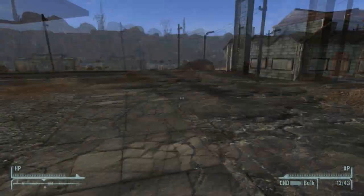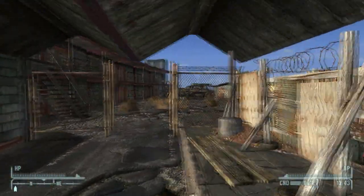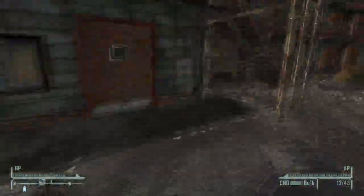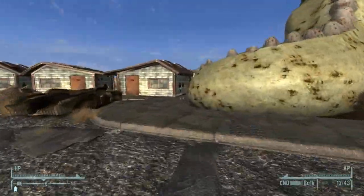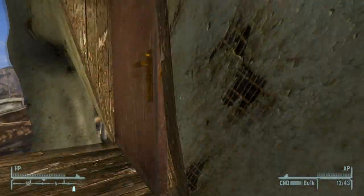We are here to check out something inside the Dino Delight, or whatever the hell this place is called. There's a mailbox here — it's unlootable, probably because it's broken open. Let's go inside here, we got something dope. I've been wanting to do this. This is going to be amazing, check this out.